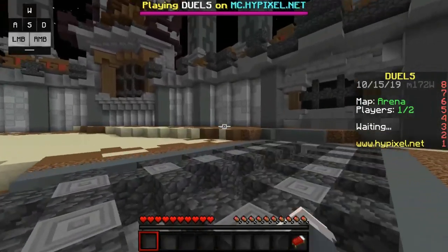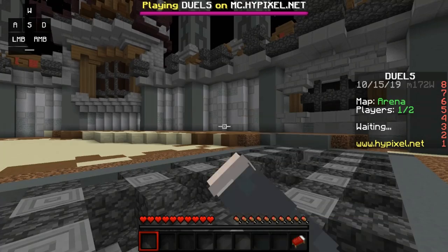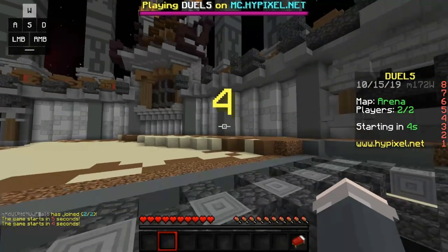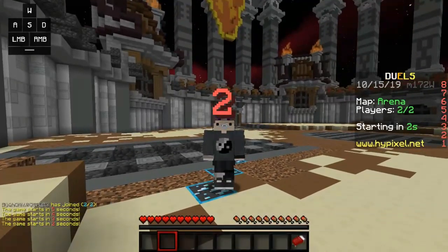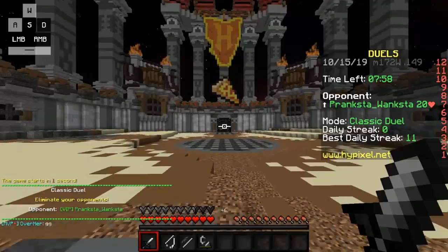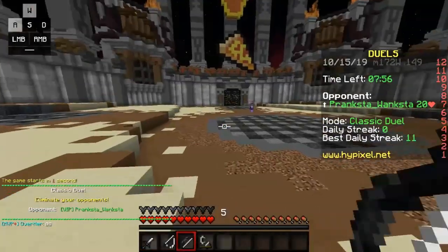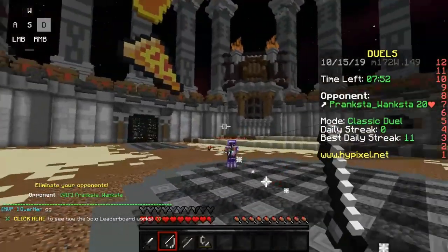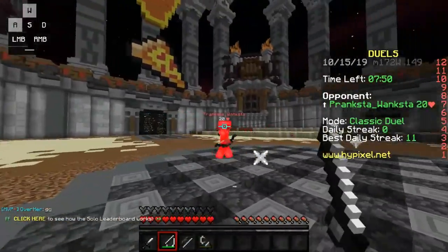Then spam left click and right click simultaneously as fast as you can. It doesn't matter how fast — just hit both left click and right click as fast as you can at the same time. Always hold down your sprint key — it's probably left control unless you changed it; mine is left shift. Now let's just do it on this guy and see how this goes.